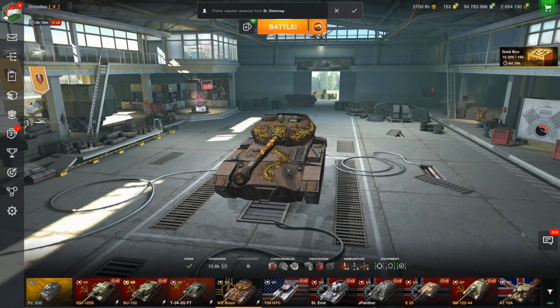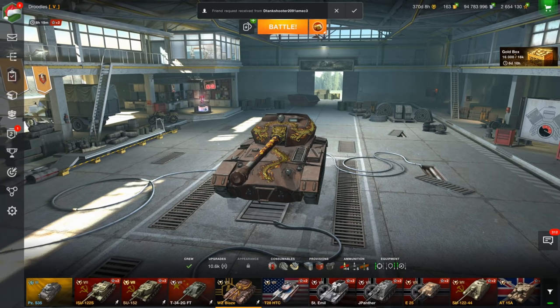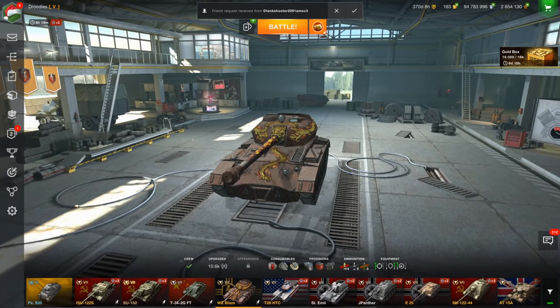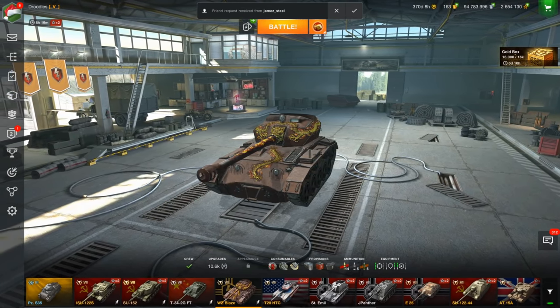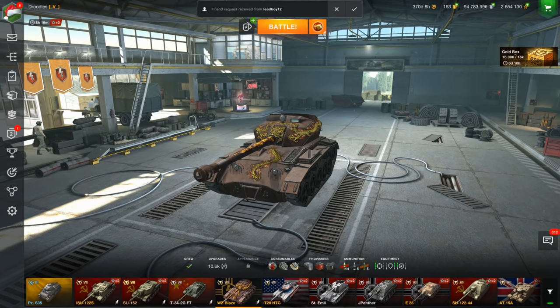Hello there, World of Tankers. I'm DrudalsBlitz, and in today's video we're going to be talking about the WZ Blaze. This is the Tier 7 Chinese tank destroyer that's going to be coming into the game in an event — hopefully earn for free very, very soon, and maybe even tomorrow at soonest.